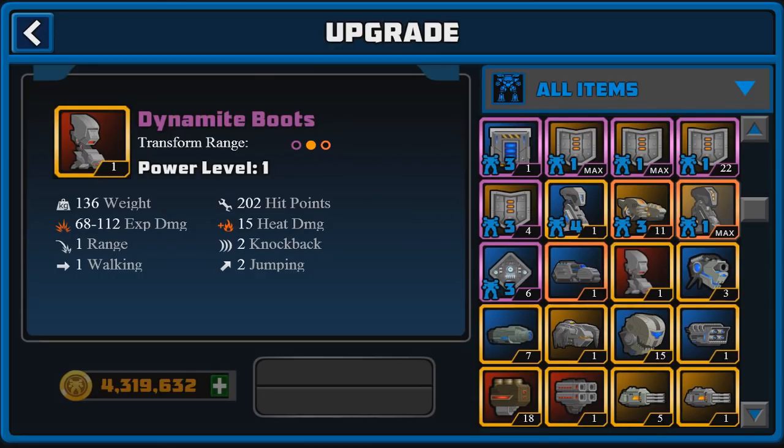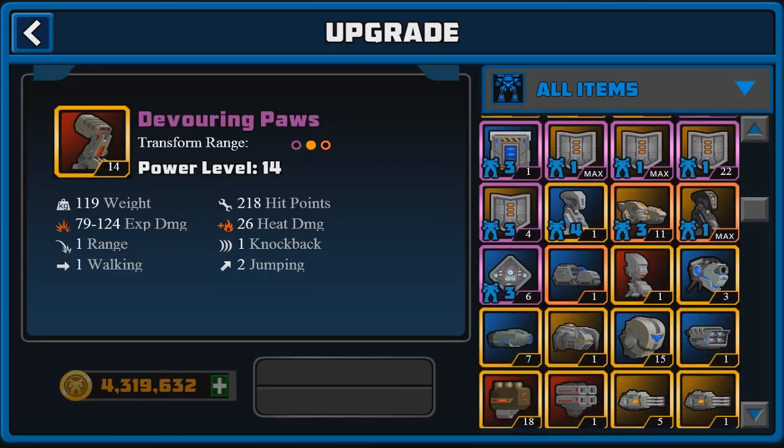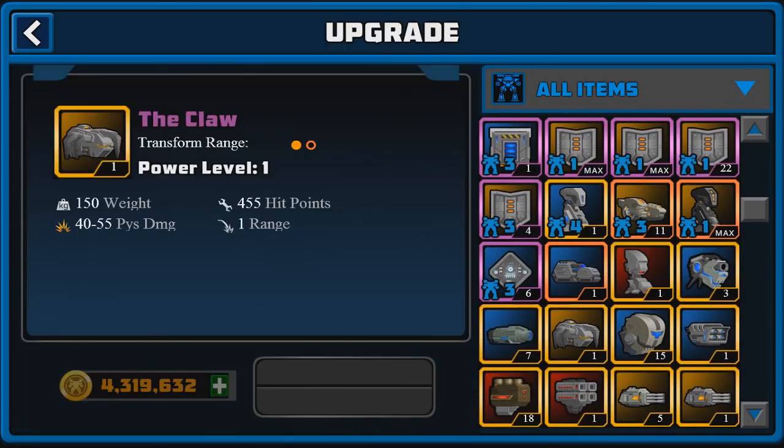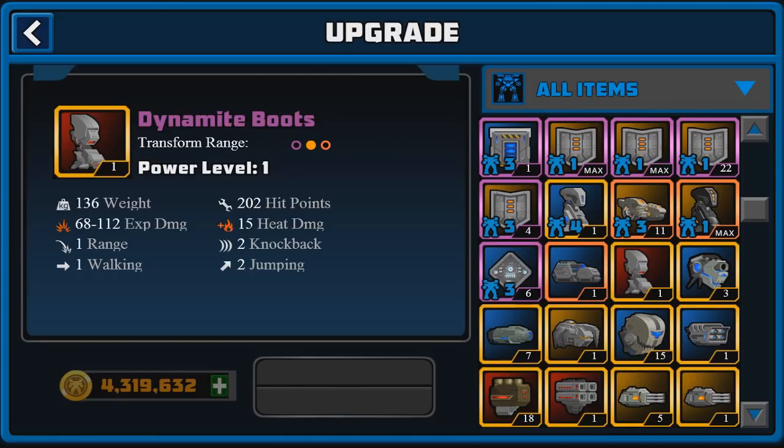But we should also pay attention to the weight, which is 136, compared to the Devouring Poles which is 119 — so it's actually pretty high in weight. Comparing that to the Rolling Beasts, it's pretty comparable to those. And compared to the Clawed Legs, the Clawed Legs are only about 20 higher, so it's not really that much higher. For the most part they seem pretty good.